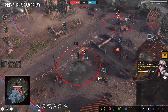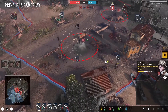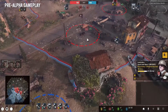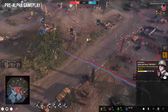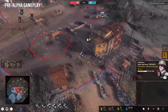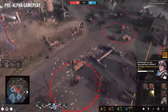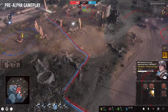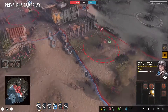CoH3 also introduces specific capture units — the Kettenkrad for Wehrmacht and the Scout Squad for USF. These cheap and mobile units have either weak or no combat ability, but they can capture territory rapidly. They seem too vital at the moment, but I think they're a nice addition, especially for early game diversity. They force players to consider options such as building a second scout squad for more map control, or going for faster combat units to play more aggressively. The early game build order diversity is also heightened substantially by access to battlegroup-specific units from the beginning of the game.